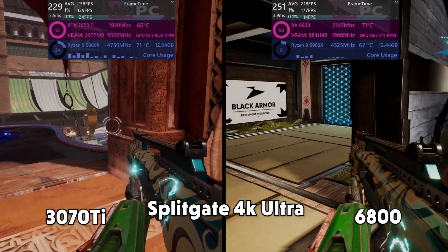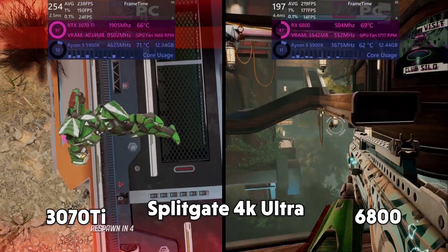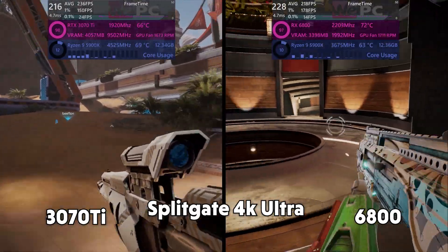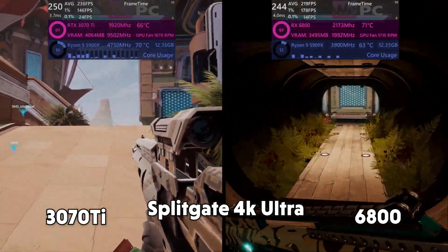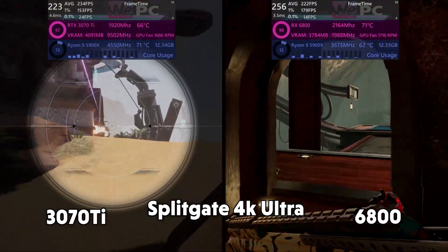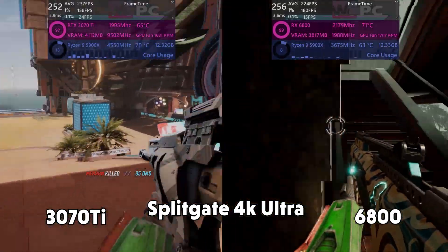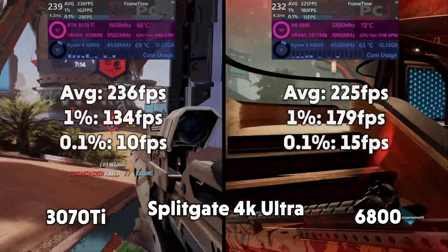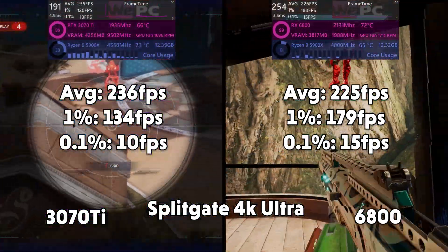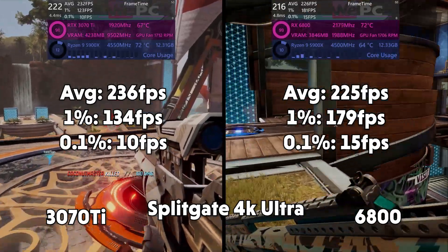Splitgate now — we do love Splitgate. It will run on anything again, like CSGO. I just wanted to show a newer FPS competitive shooter, so I opted for Splitgate. Decent running times, but a little bit stuttery just due to the online nature of Splitgate. Online games tend to stutter a little bit more than single player games, and that's completely normal unless you've got super fast internet. Splitgate has very much the same story as CSGO with around the same FPS too — 236fps average for the 3070 Ti, 1% of 134 and 0.1% of 10. 225fps for the 6800, 1% of 179 and 0.1% of 15.